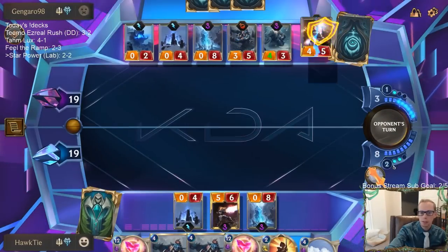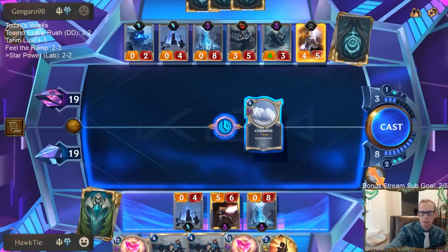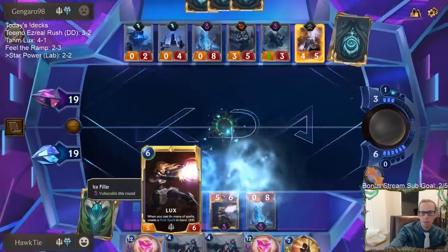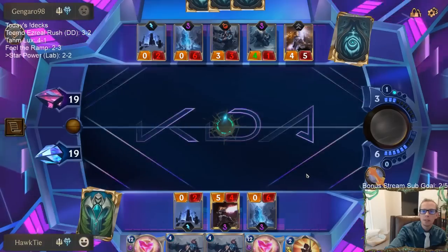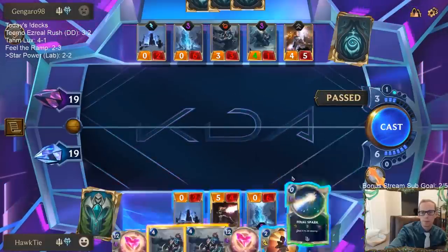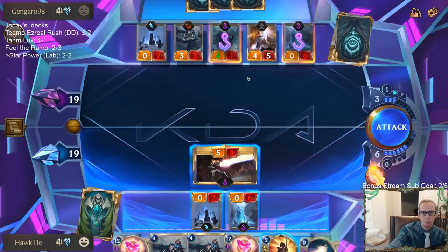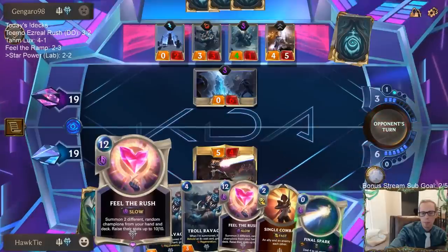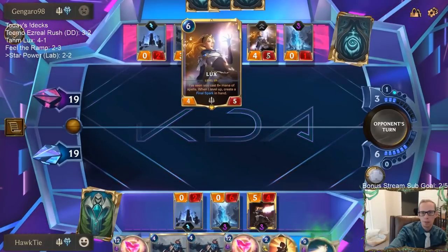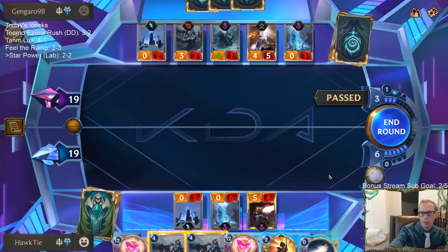I have seven mana to spend this turn, keeping three mana left. I can remove the Barrier and then fight — but that's not even a good fight because I'd kill my Lux, we'd just be trading Lux. If I don't Feel the Rush next turn — I could play Troll Ravager, have it Single Combat Lux and Final Spark Lux, but then I don't get Feel the Rush next turn and they could have it.